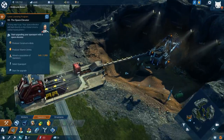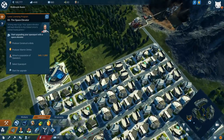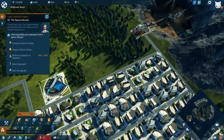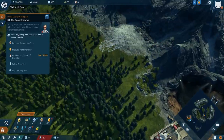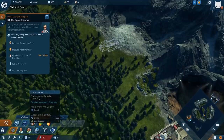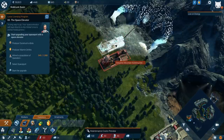Look at our little nano thingamabob facility — look at them all going in the nano container. We've got that set up. Checking resources, it looks like we also need to create some cobalt. So let's place a cobalt mine — there we go, looking good!